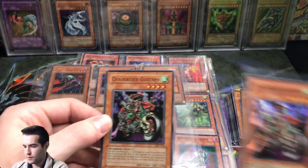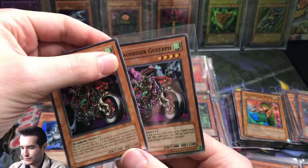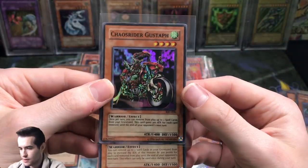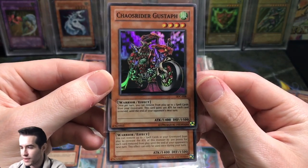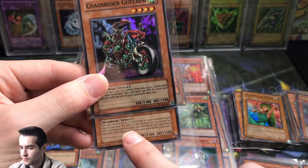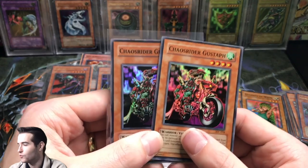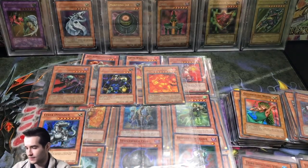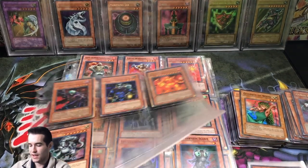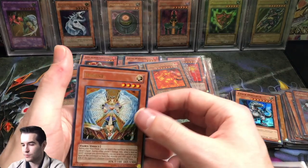Another Chaos Rider Gustaph. Okay look at these — these look completely different. First of all the text box is different. Like there's different text: 'once per turn remove from play up to two spell cards from your graveyard — this card gains 300 ATK for each card removed until the opponent's next turn.' Then it says in the opponent's next turn this effect can only be used once. So they added that 'only used once,' and then look how blurry this looks — that's very interesting. That must have been a card text errata. Also I don't know about the blurriness, it's kind of weird.